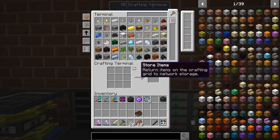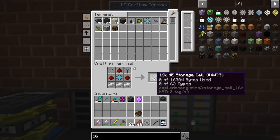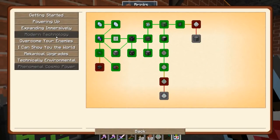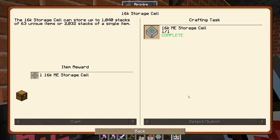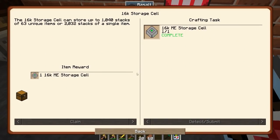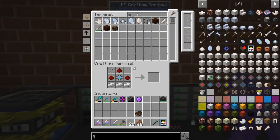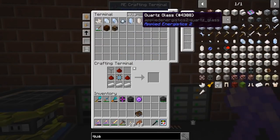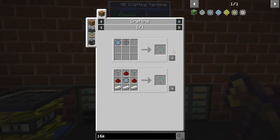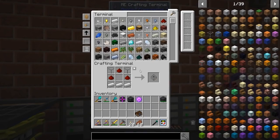Let's make it purdy. 16K — here we go. Five 16K storage cells made. That should account for this crafting quest. We get an extra one as well, so now we've got seven. Ran out of quartz glass partway through — that makes sense. There we go. We are good on storage for a long, long time.